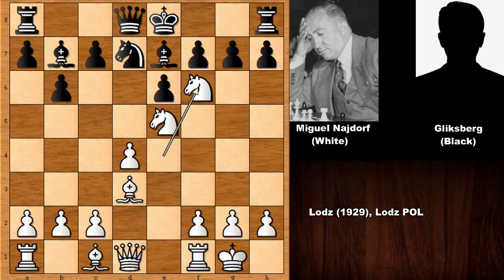Najdorf captured the knight: g takes on f6. With this move, black is also opening the g-file, and black wants to play rook to g8, targeting g2. In this position, if knight takes knight, then bishop check on b5 looks ugly. Maybe bishop takes knight was more convenient.